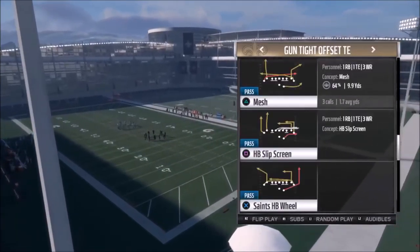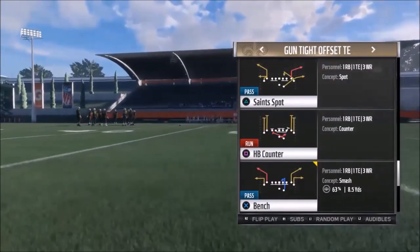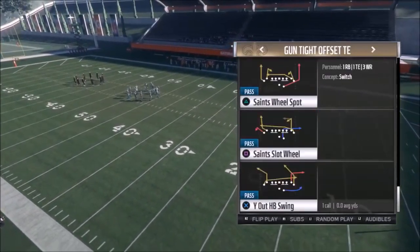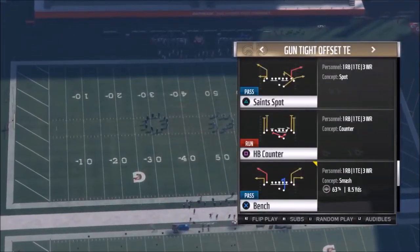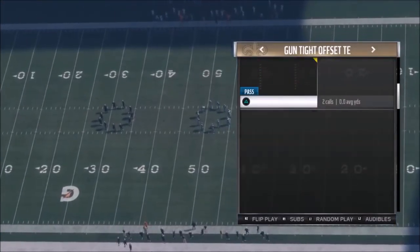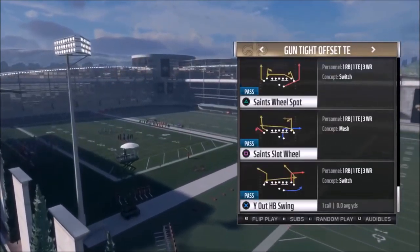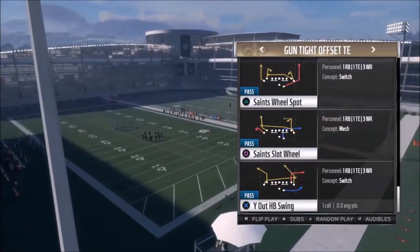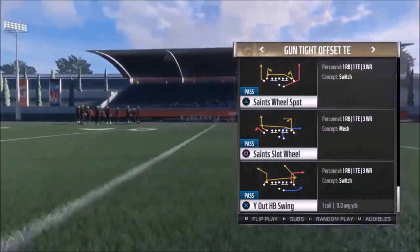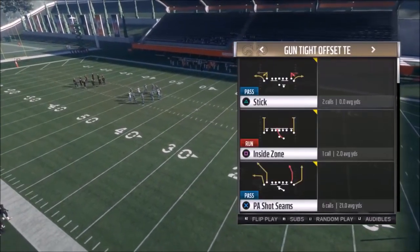That's why I showed it out of the Saints. This is the Gun Tight Offset Tight End — typically it's just a Gun Tight, but this is a really good formation with a lot of pro concepts. I'm probably not going to show things like the Bench or Bench Switch — a lot of pros love those, but I'm not a huge fan. I've shown pretty much every play except for the couple I'm showing in part three. The Gun Tight itself is great; this version is only different because it has a tight end instead of four wide receivers, which is actually helpful since a lot of teams don't have four good wideouts.